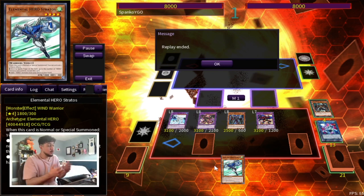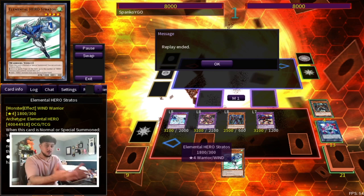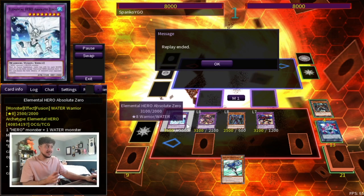You have two disruptions, plus you just have a Floodgate on the board. Plus you have Poly for next turn. Plus you have Mask Change like I said earlier. Plus you have Stratos for next turn. Even if your opponent breaks this board — and I don't see the way they're breaking this board — but if somehow they break this board, you have a Stratos in your hand for next turn. That's just insane to me. And I'm super happy that Destiny Heroes is now going to be playable.